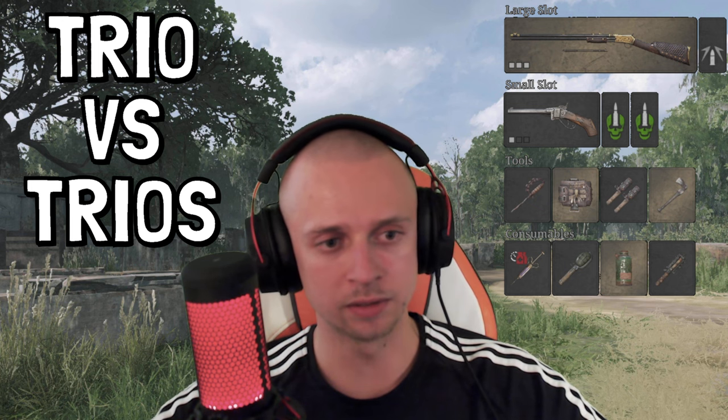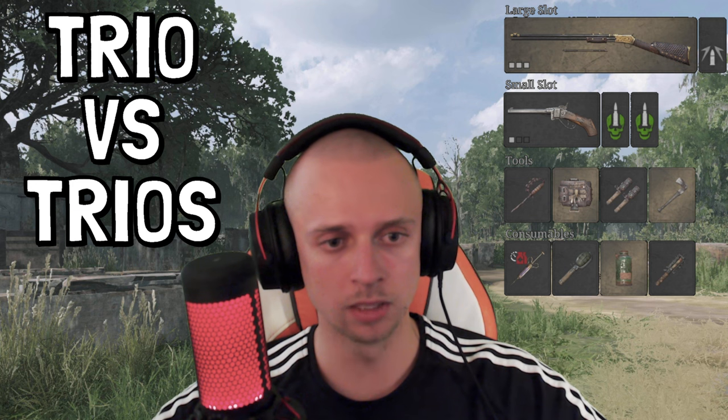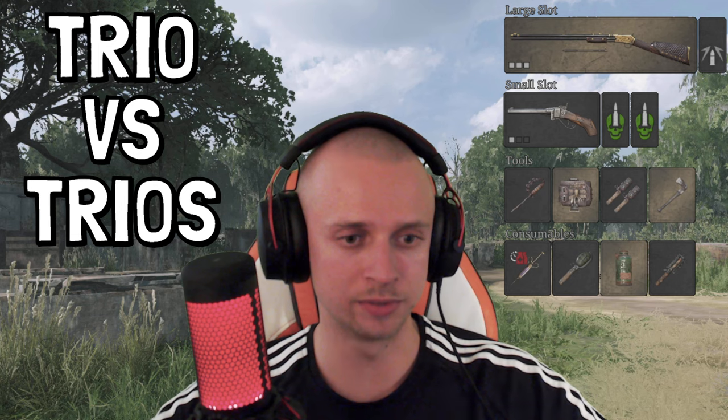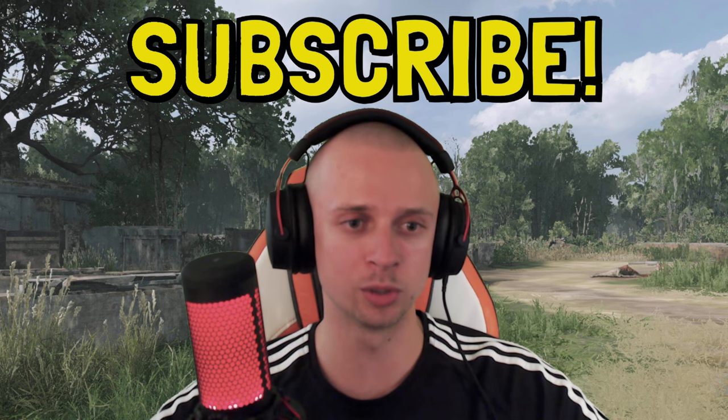As our secondary we have the Sparks pistol with Poison Ammo — a really strong single bullet gun. I took Poison Ammo to have some extra spicy stuff coming out from the sleeve. Tools and consumables are a complete standard when playing with teams. Thank you so much for being here; please subscribe to the channel if you haven't yet to help me grow it, completely for free.